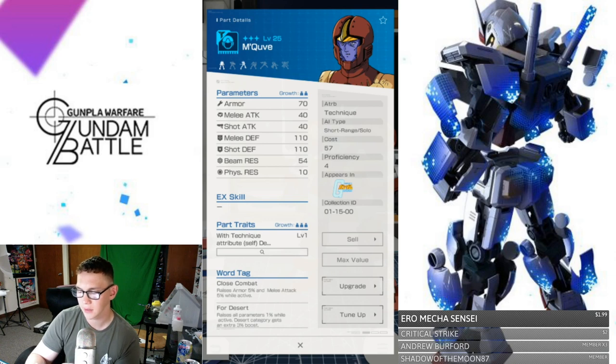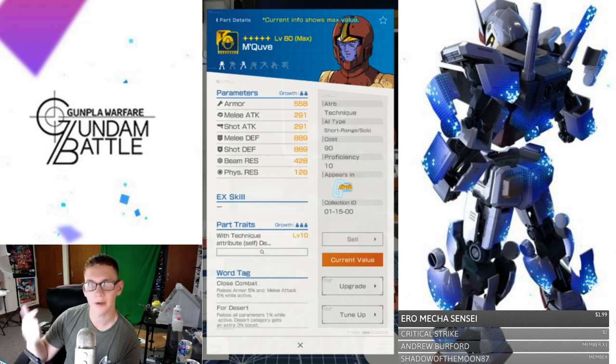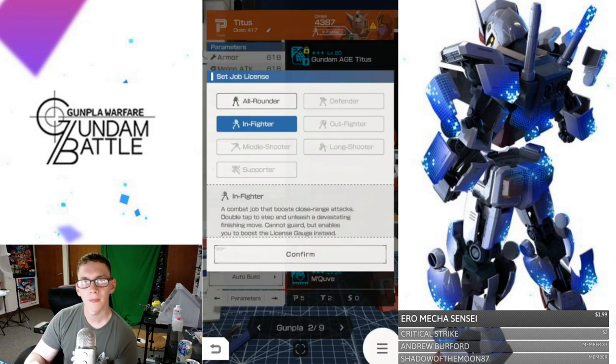The last thing we're going to take a look at is going to be the pilot. I'm more interested in his fighting stance. You have In-Fighter, Out-Fighter, and Defender as your three main ones to look out for. In-Fighter is a combat job that boosts close-range attacks, double-tap to step, and unleash a devastating finishing move — cannot guard, but enables you to boost the license gauge instead. I'm not really too sure exactly what the In-Fighter tab does. I wish this game had a training mode where I can do testing without using energy, but the only effective way is to go to a very low energy cost mission.